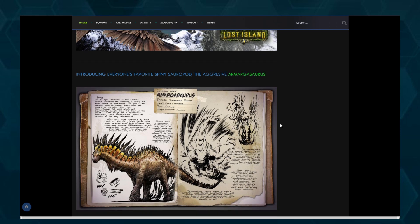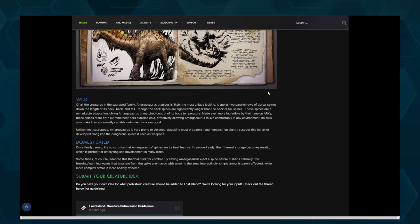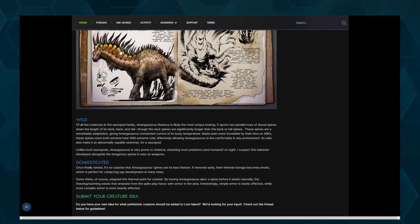We also get one new dino introduced and it's the Amargasaurus — a real sauropod that is aggressive and has dangerous spines that do temperature damage: both heat and cold. Of all the sauropod family, Amargasaurus titanicus is likely the most unique looking, sporting two parallel rows of dorsal spines down its neck, back, and tail. These spines give Amargasaurus unmatched control over its body temperature. On the ARK, these spines store both extreme heat and extreme cold, allowing it to live comfortably in any environment. Its sails also make it an abnormally capable swimmer for a sauropod.